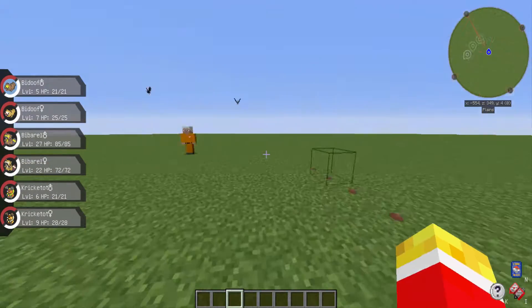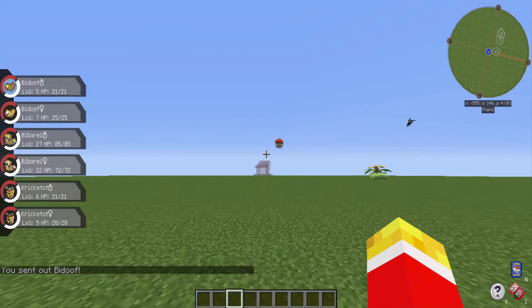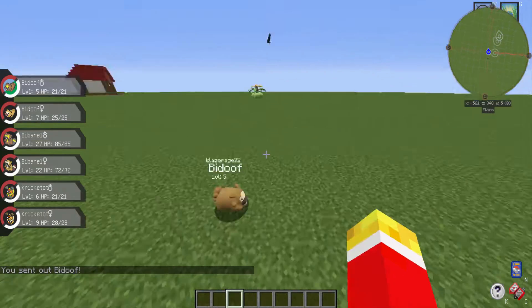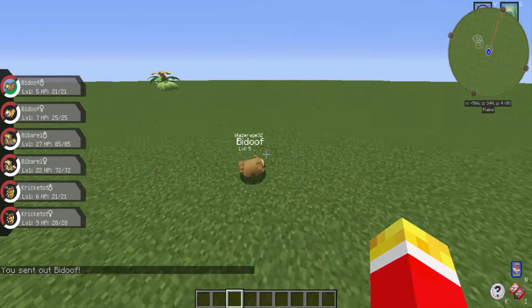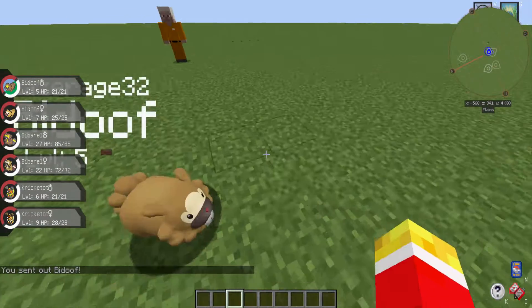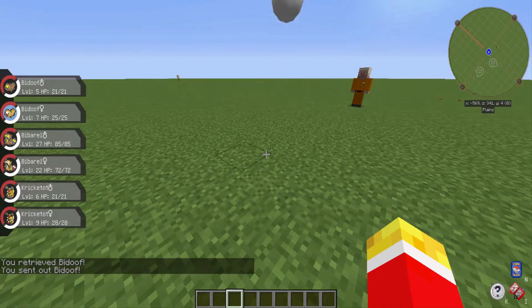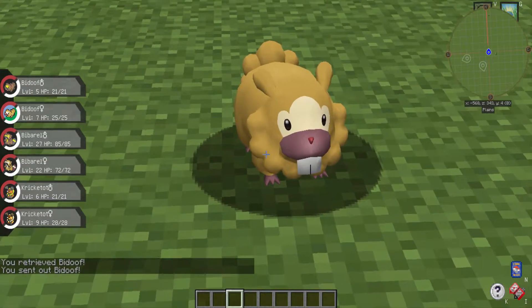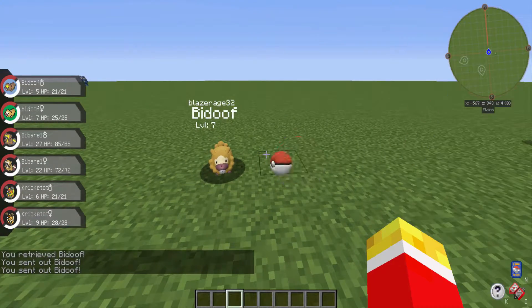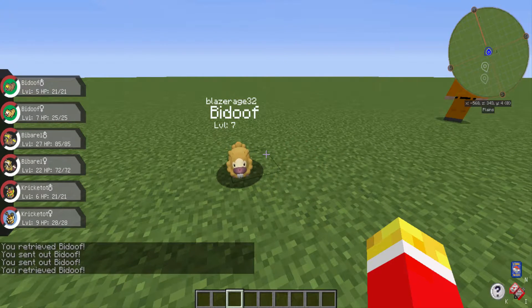The first Pokemon we have is Bidoof. He's basically the Sinnoh version of Rattata and he's kind of goofy, like with his teeth out. And that's his shiny form — it doesn't really change too much, but that's fine.